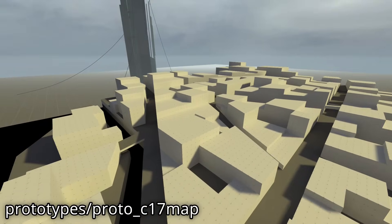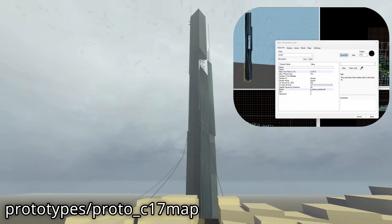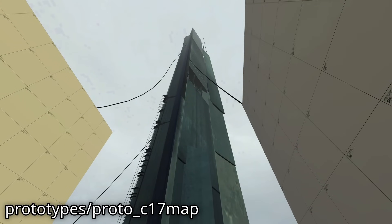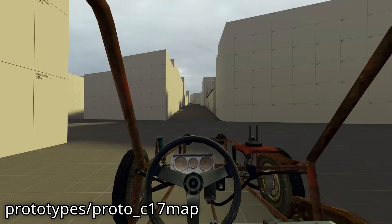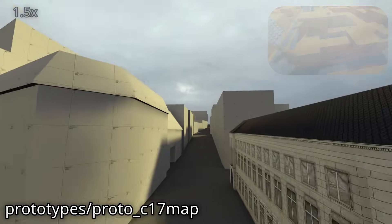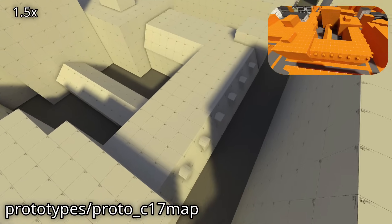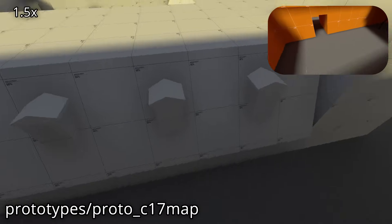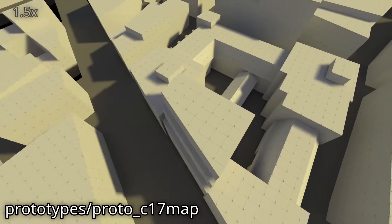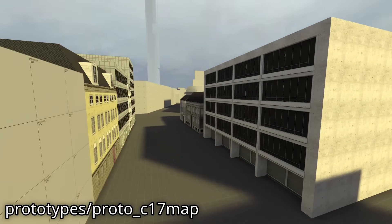The Citadel became an animated model for this map. As with a couple of other models seen in other pre-release maps, this is a cycler entity, allowing it to loop its animation indefinitely. There is also this stylized building — it appears to be a carryover in design from the previous Proto C17 map. The textured spawn area returns with a couple of different building designs, but is largely the same as the previous.